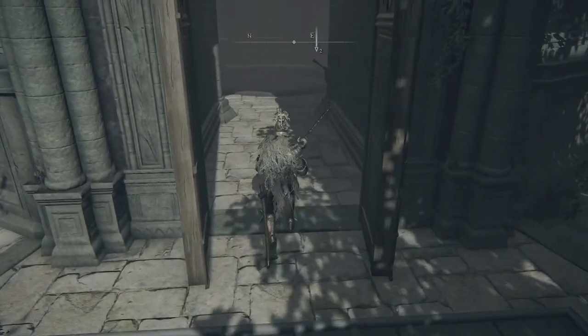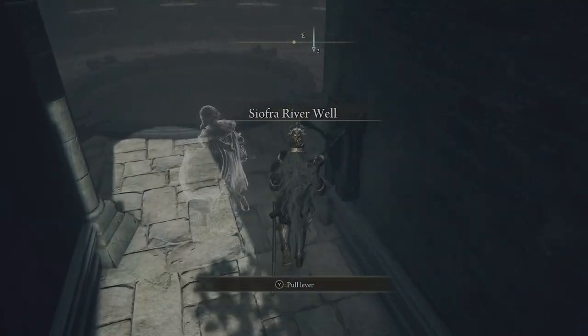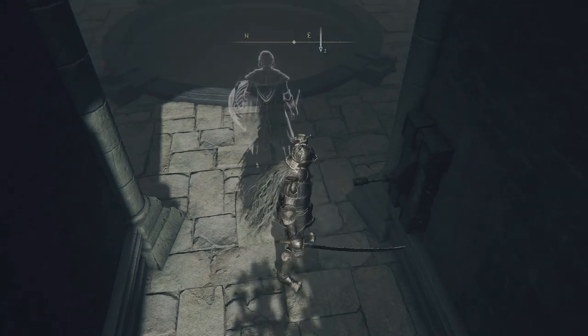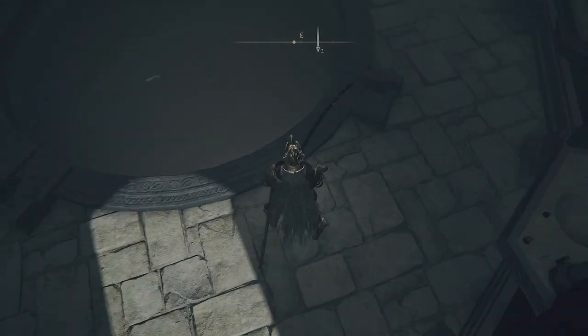Here it is - I can't remember whether you need a Stone Sword Key for it or not. If you've already gone down and want to go down again, just make sure you pull that handle to get the platform to come back, because it's right the way at the bottom.